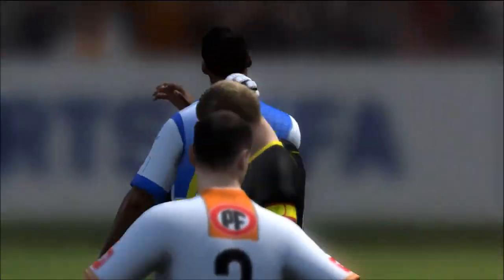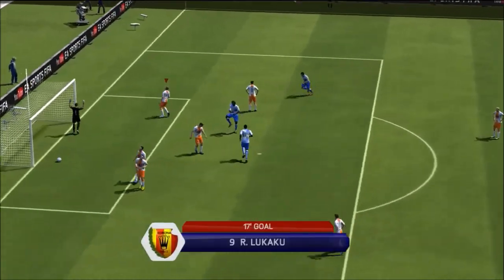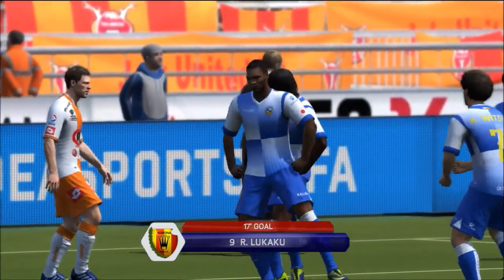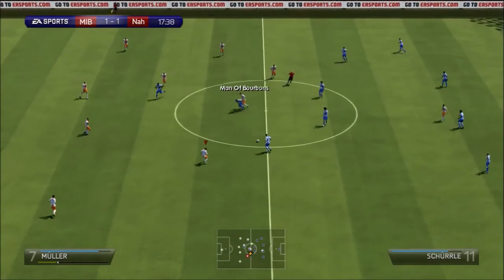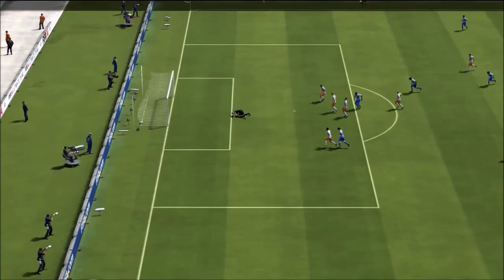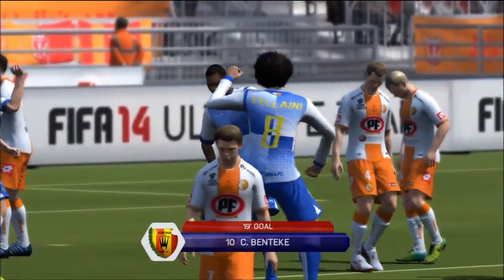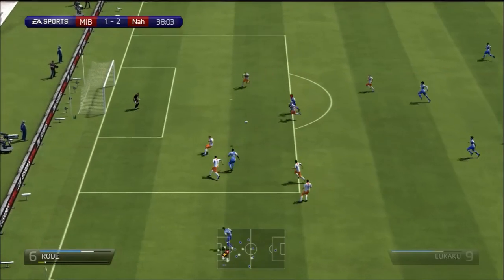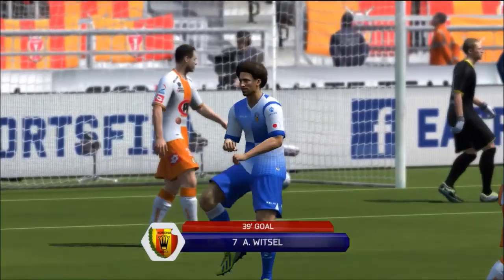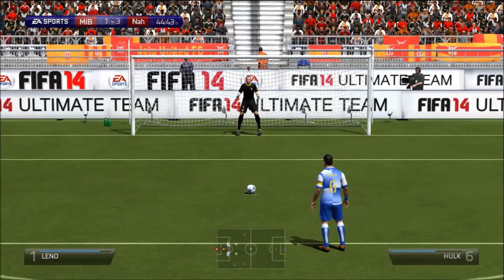My bro picks up a lead with a finesse shot. Then Benteke tries to chip the keeper — he's so strong in this game — but the keeper rebounds it again. I definitely need to get a chemistry style for the keeper before the next episode. The opponent was doing the Gangnam Style celebration constantly. Benteke then gets free, brings out the defense, and it ends up 2-1 to my opponent. Then Axel Witsel adds another to make it 3-1.